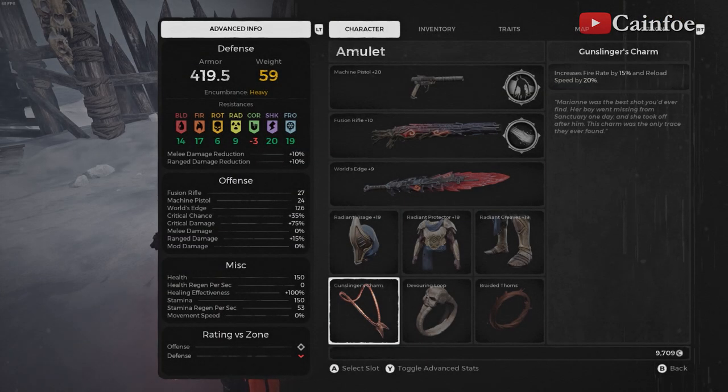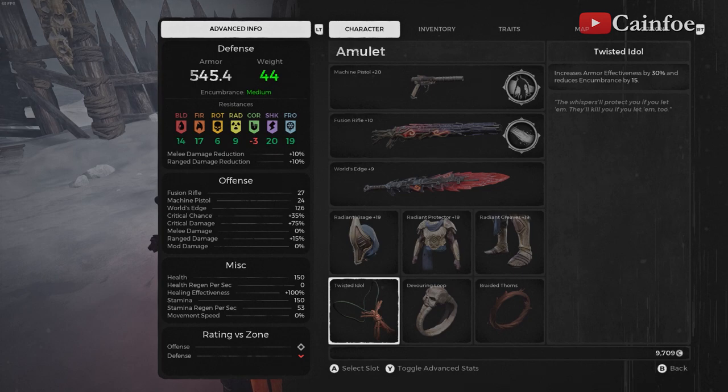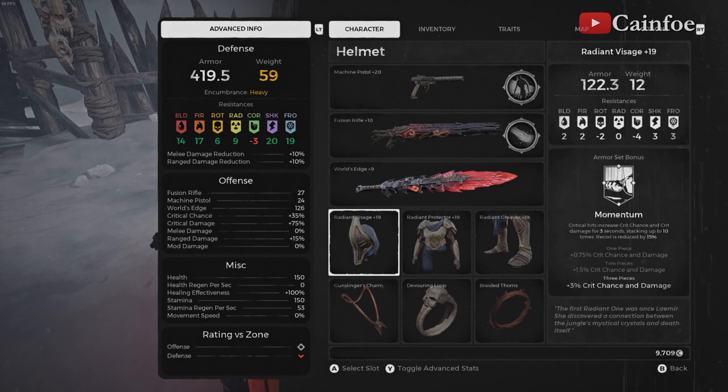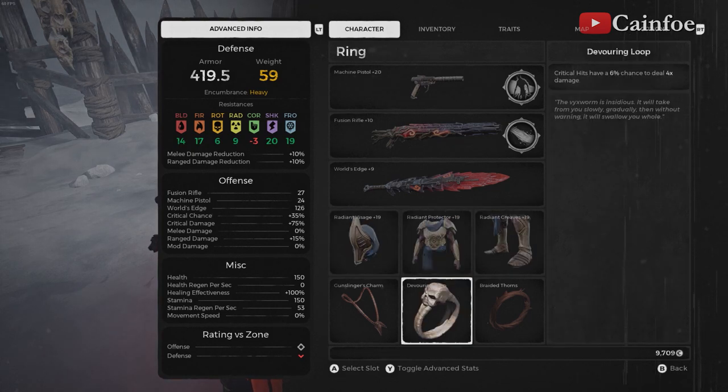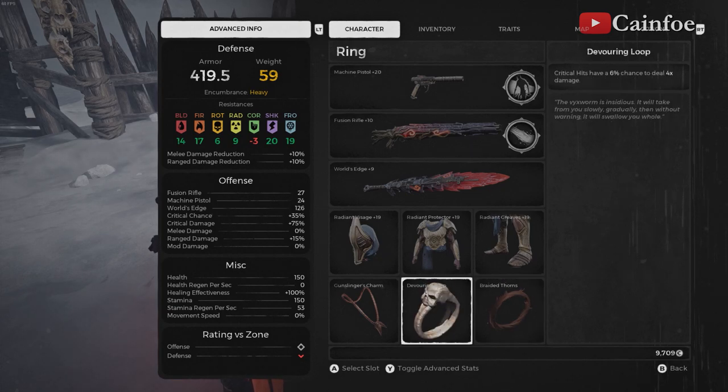Gunsling charm: reload speed 20%, increased fire rate speed by 15%. You can swap this with the Twisted Idol if you want to lower your weight and do smoother rolls instead of heavy rolls. The only problem is that as soon as you reload, you have to keep shooting if you want to keep the momentum — there's no hesitation. Devouring Loop: we have a 6% chance of doing four times the damage. Since you're going to have a lot of crits, the chances are increased of course. Going straight to the point, I pretty much reload the gun three or four times and by the third reload when I start spraying, I see the boss HP going nuts — pretty much to the toilet — and enemies dying in one second. That's what this thing does.